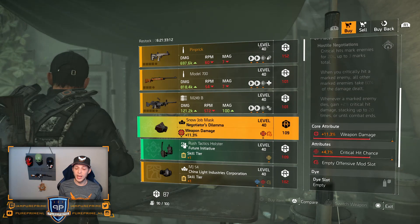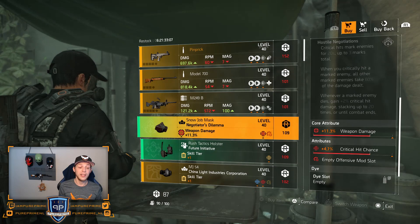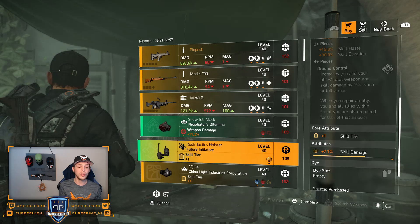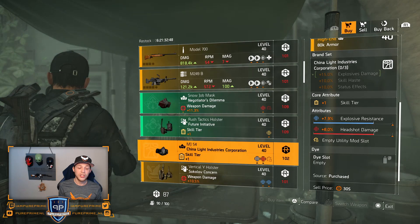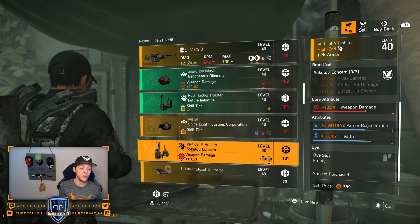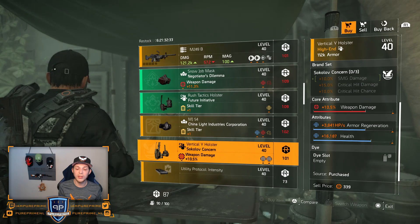Nego mask with 11.3% weapon damage and 4.7% critical hit chance — could be a very decent one. If your build can hold that 4.7% critical hit chance, definitely buy this and roll that weapon damage to the cap. Future holster with 7.1% skill damage — could be nice. China Light mask: 8% headshot damage and 7.9% explosive resistance — not great on a China Light mask. Sokolov: 10.5% weapon damage, 3.8k armor regeneration per second, and 16.1k health — not a great roll.